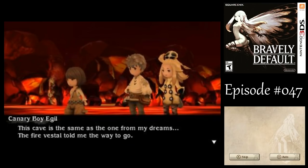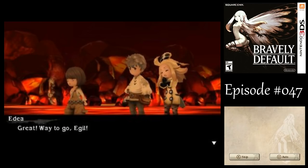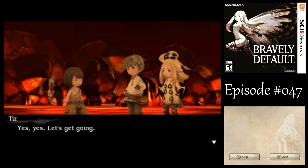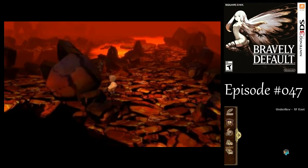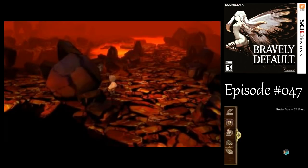Egil says this dungeon is the same as in his dreams, and the Fire Vestal told him the way to go — that way, though there's only one way to go anyway. The player explores the Underflow, noting a path to the left that leads to the end but deciding to explore first. They also remind viewers to remember the Orichalcum Egil found and a path to the left for later.